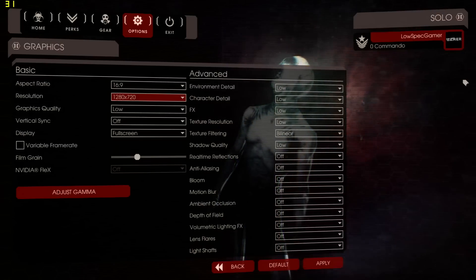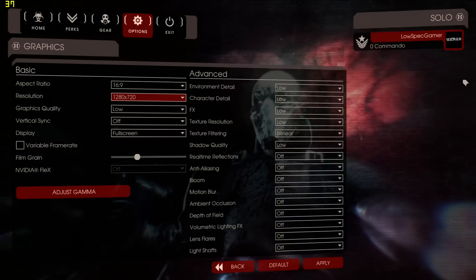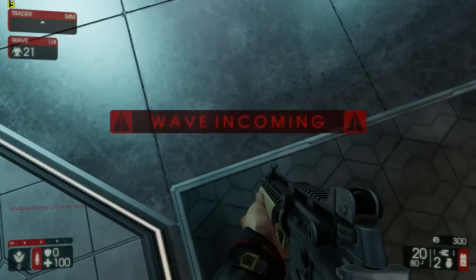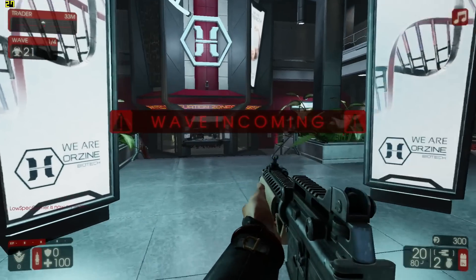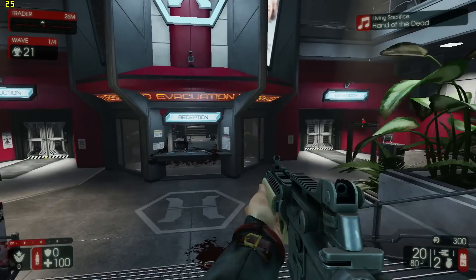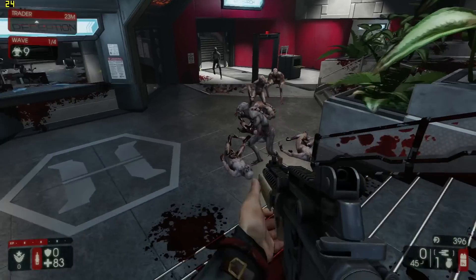What I have simply done is set the preset to low. This puts everything into low or off, and there is a good difference in this game. Standing still I can get something between 25 and 30 FPS. It does start dropping dramatically when enemies are present and when explosions happen.